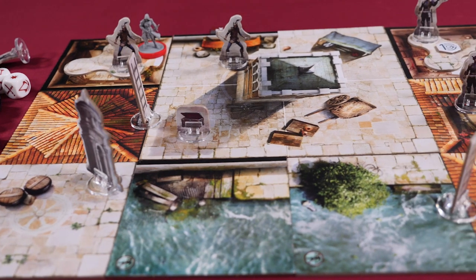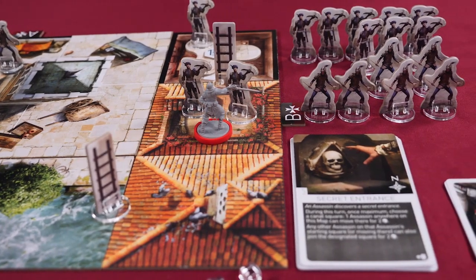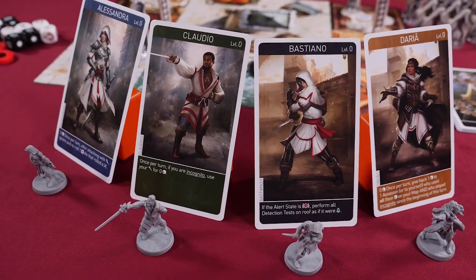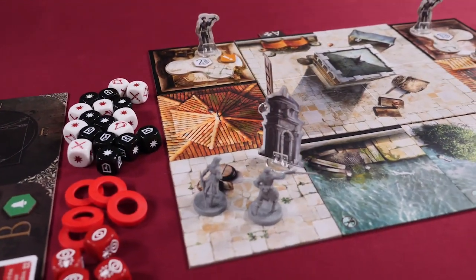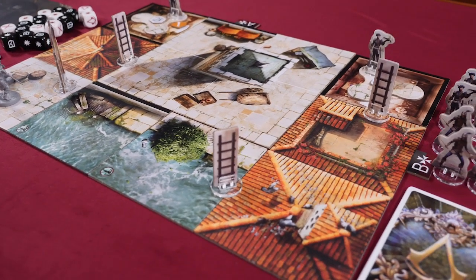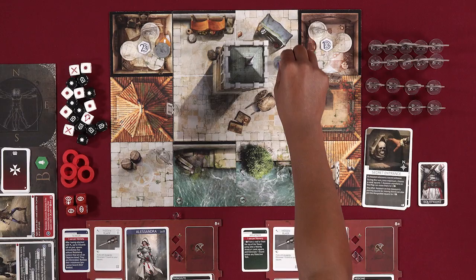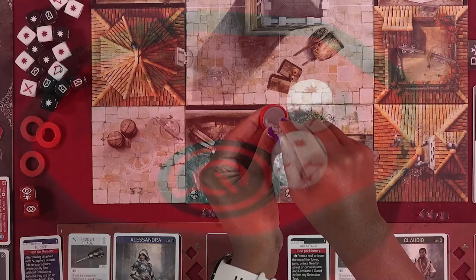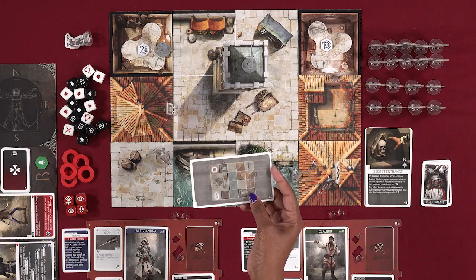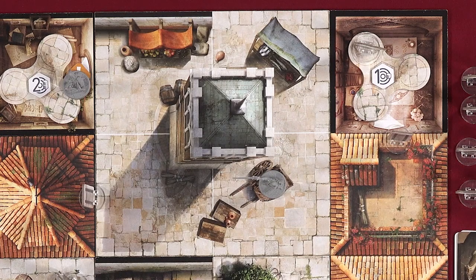Assassin's Creed Brotherhood of Venice is a story-driven cooperative campaign game for one to four players, based on the Assassin's Creed action, adventure, and stealth video games. Each player takes on the role of an Assassin in the heart of the Italian Renaissance. In a campaign, you play through a series of 26 memories or missions, each with its own map tile configuration, objectives to complete, and storyline. Players perform actions like moving, attacking enemies with weapons while staying incognito, and climbing towers to synchronize and reveal new map elements.